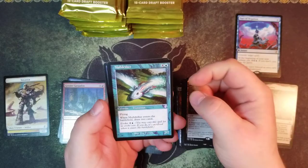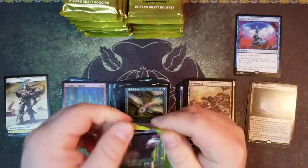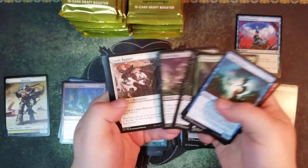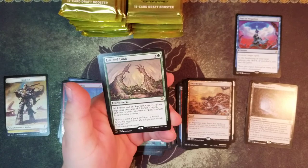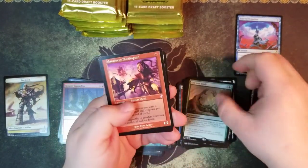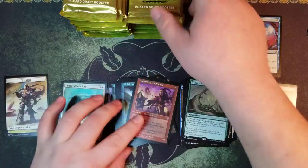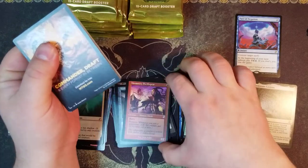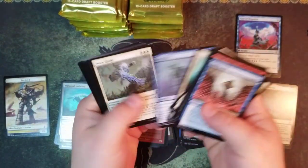And a Mole Drifter. I feel like there's something in this pack - just feel it in my bones. Life and Limb, a Monastery Swiftspear, and a Temporal Isolation - I guess I was wrong. These Swiftspears will be great for one of my modern decks, I think I've got a couple of those at this point.